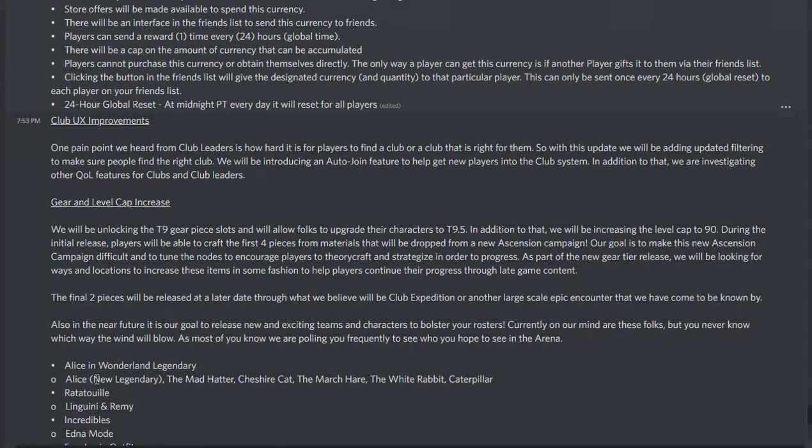Alice in Wonderland Legendary — Alice's new legendary, Mad Hatter, is coming. If you've been watching this channel long, you know that my top three characters in Disney history are Peter Pan, Robin Hood, and the original Edwin Mad Hatter — not the Johnny Depp Mad Hatter, but the original Edwin, who was Uncle Albert in Mary Poppins and voiced the original Mad Hatter in Alice in Wonderland. Also coming: the Cheshire Cat, the March Hare, the White Rabbit, and the Caterpillar — that's six characters.